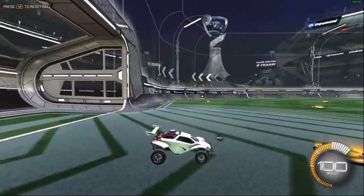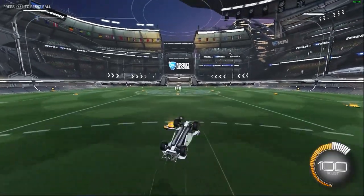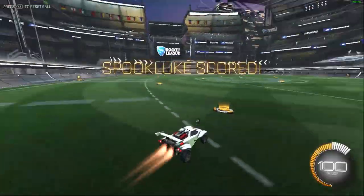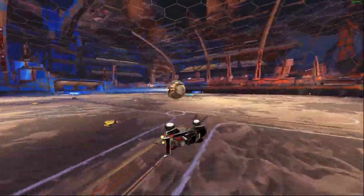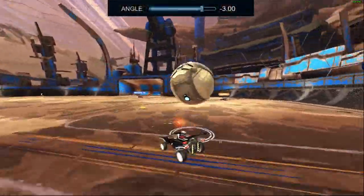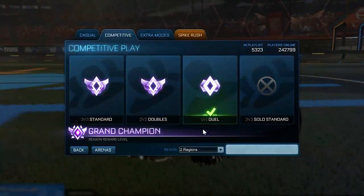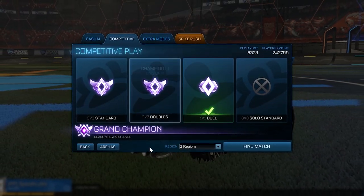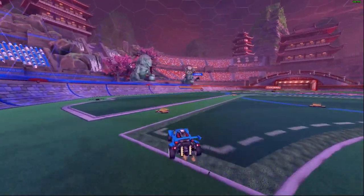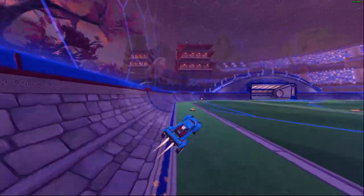The fourth and final major setting you're going to want to check is your camera angle. This setting controls the angle at which you look down on the car, so less of an angle means less of an angle looking down, and more means a greater angle. This setting does come down to personal preference, but most people seem to feel comfortable in the three to five range. As you go lower, it seems to be easier to air dribble and play with the ball on your car. So if you're a ones player who needs very accurate touches on the ball, go lower. Whereas if you're a threes player spending a lot of time in the air watching the play pan out, you can use a higher number. But in general, try to stay within that three to five range.